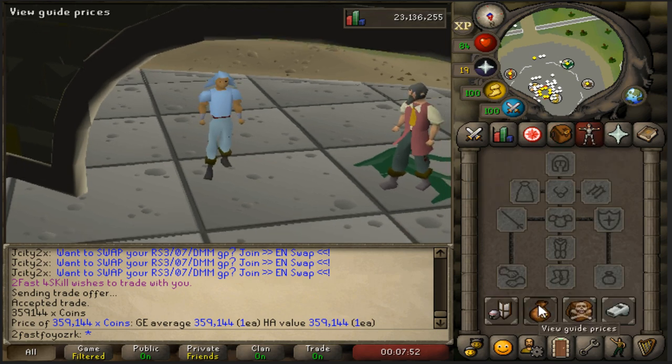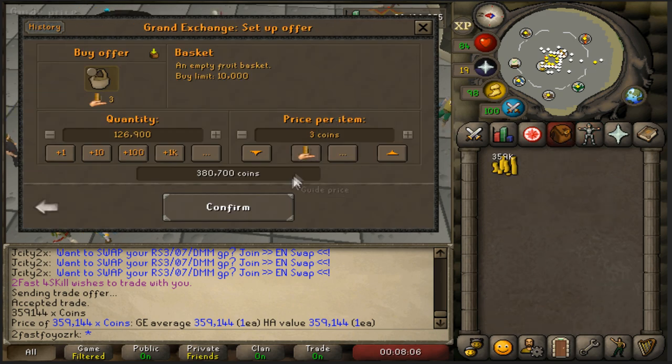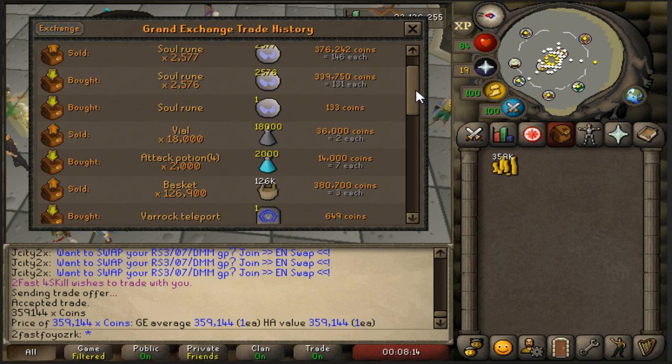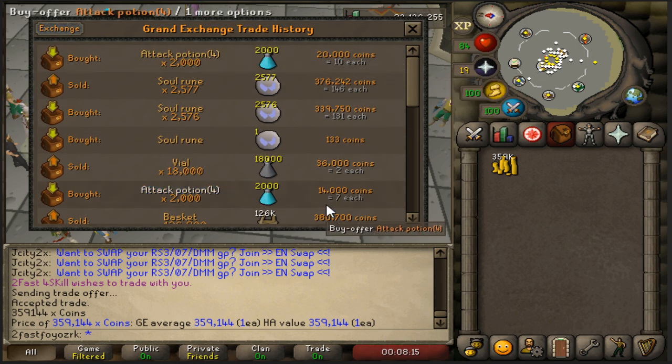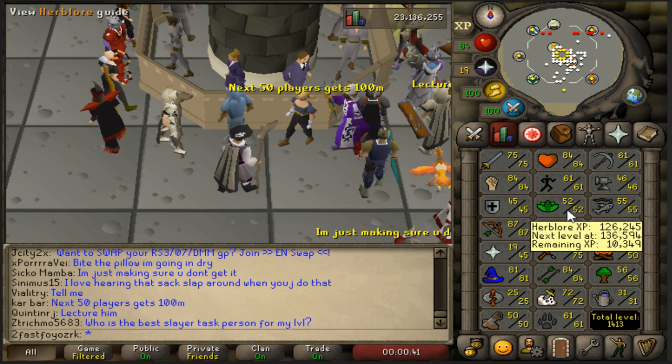After the last episode we flipped some more baskets and then we also flipped a bunch of soul ruins. If we had more money we would have made a ton of money off the soul ruins, but we only made just about 40k.